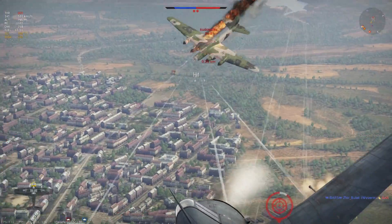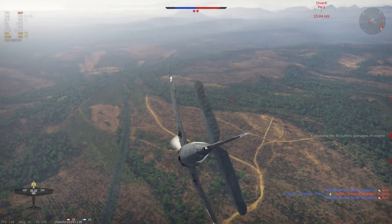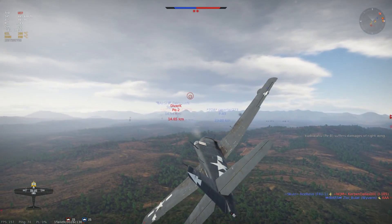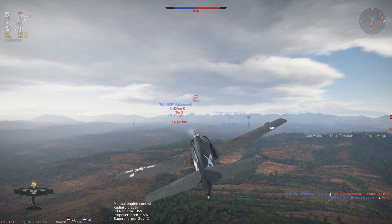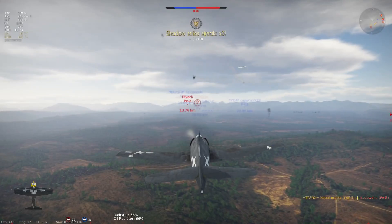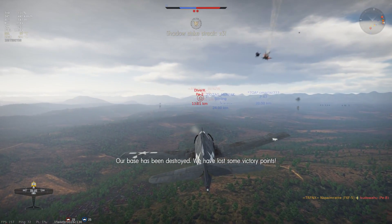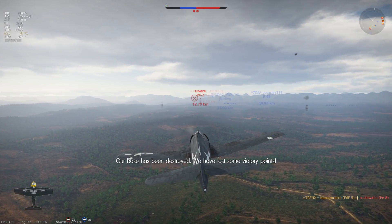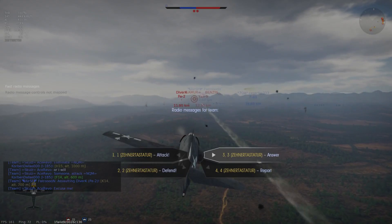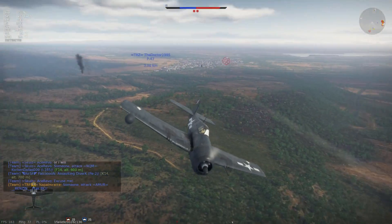Flying into kind of a head-on with the PE-8 - structural damage with the 20mm and setting fire with the .50 cals. I avoid the 20mm defensive fire of the PE-8 and he goes down. That's my third kill. And still I have a lot of ammunition: over 1,000 rounds for the .50 cals and over 250 rounds for the cannons - basically above half my ammunition count and I have three kills.